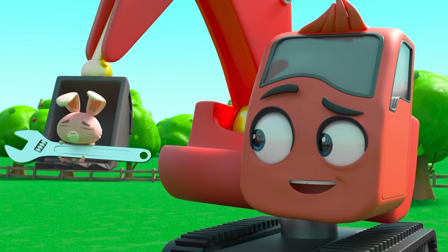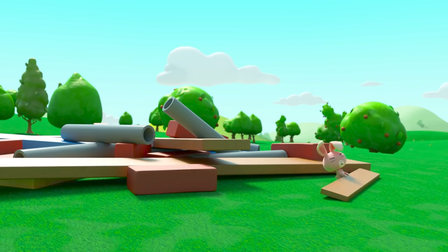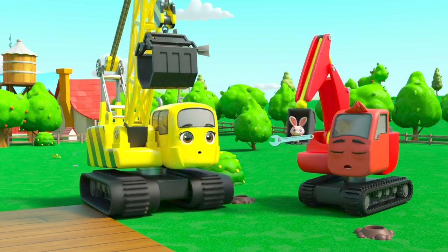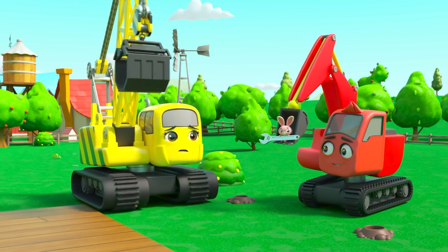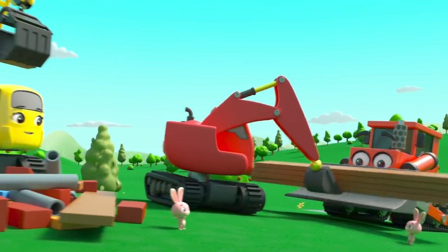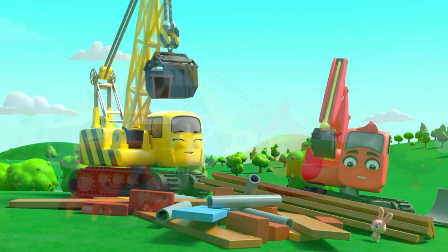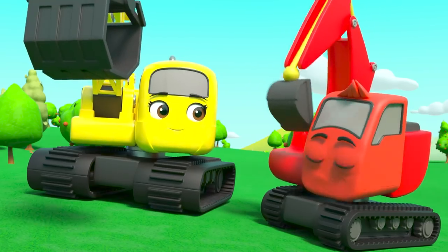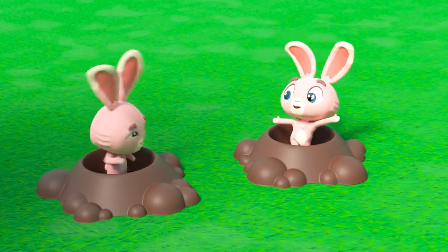But why? Oh! They've moved everything into another field — they want the crew to build the barn over there instead, so it's not on top of their rabbit holes! Now Daisy gets it. The crew have moved all the building materials into the other field, just like the bunnies wanted. In no time at all, the barn is all finished. All good in the new field! The bunnies are so happy! Well done team!